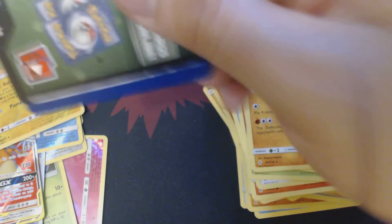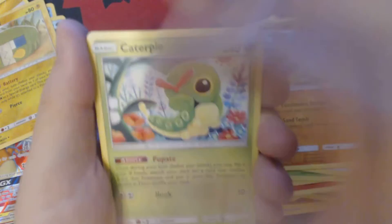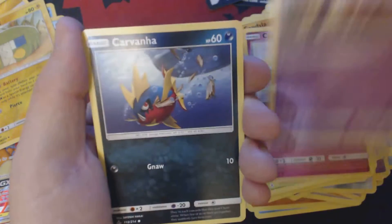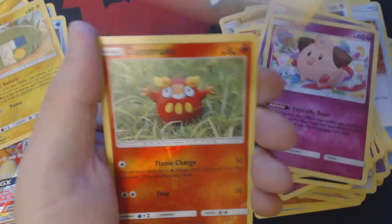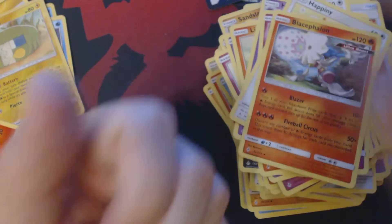Once again, none of the cards you're seeing me open today are available for sale or for trade. I needed to complete my set, and I can't do that if I'm trading off everything I get. Here we have Caterpie, Cottonee, Ekans, Carvanha, Litten, Fighting Energy, Haunter, Cleffa, Espeon, Reverse Holo Darumaka, Glaceon.